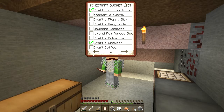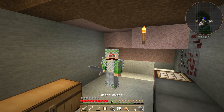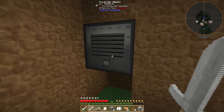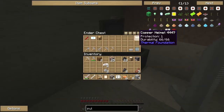We're doing okay so far. In the last episode we made a full set of iron tools, a crowbar, a copper helmet, some silver leggings, lead boots, and a chest. I also crafted the pulveriser - I completely forgot to tick it off in the last episode.